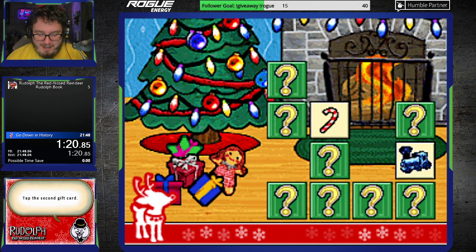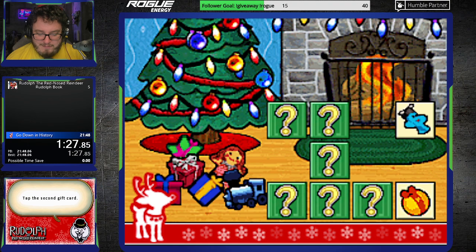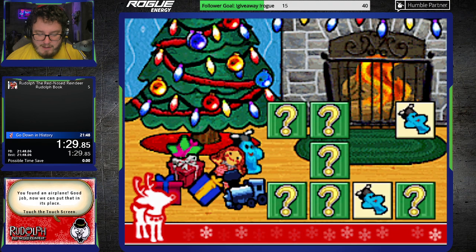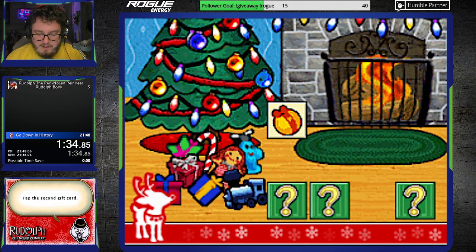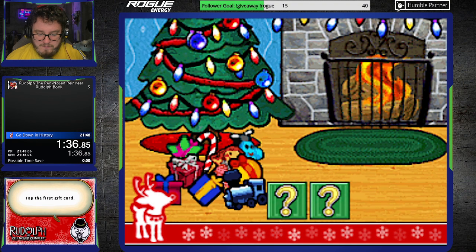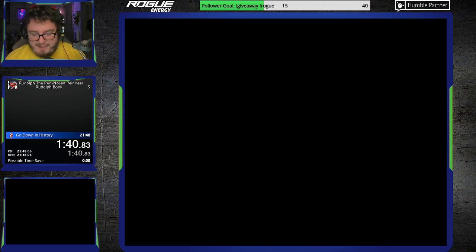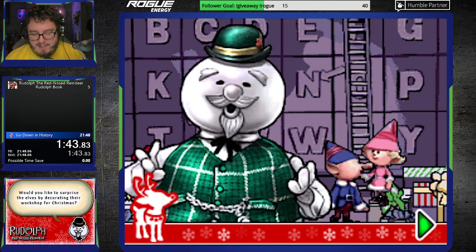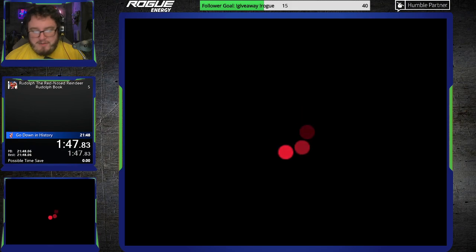I was trying to get a little cocky there. Paid the price for it, unfortunately. There's the candy cane. There's not a lot of rhyme or reason to it — you just want to be able to clear that as fast as possible. I find the fastest way of doing those memory-based games is to just go in sequential order until you start seeing a lot of matches, as opposed to just jumping around the map randomly, because then you're going to forget where things are located. I just find it a little bit easier for me in that regard.